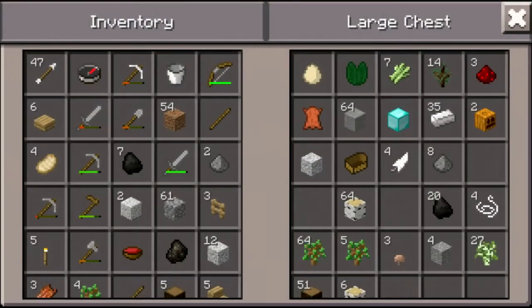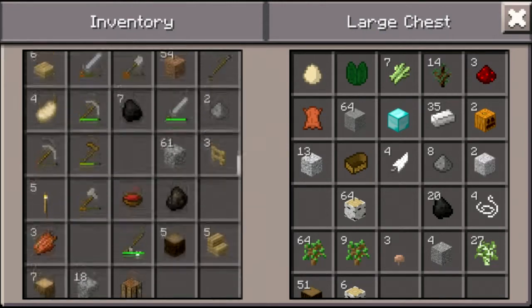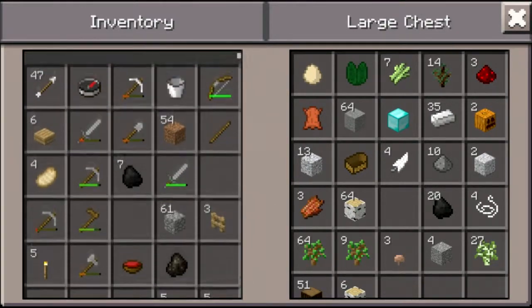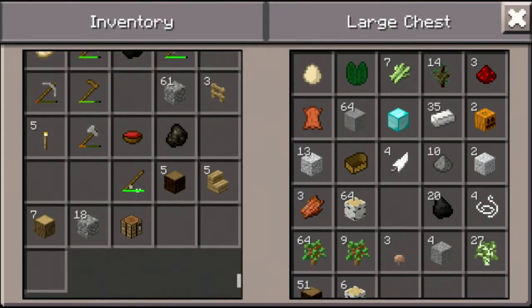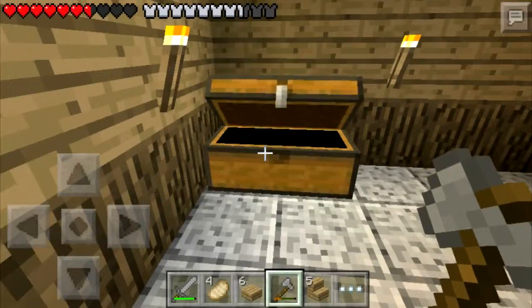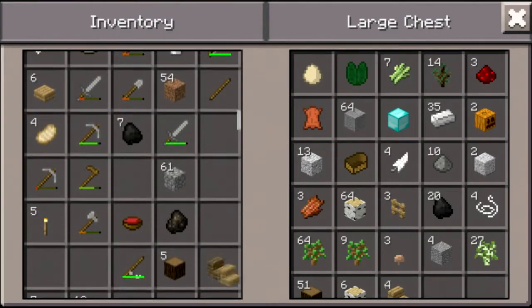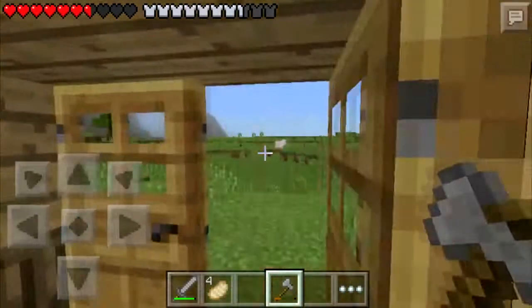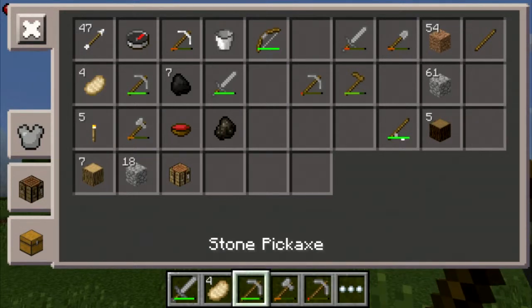So anyways, let's look through our chest. Dump some stuff in that we don't necessarily need right now — especially these. Don't need rotten flesh. I think we can use all the other stuff in here. Actually, we don't really need these or these or these. Other than that we're good. So maybe we can get some mining in — some mining.